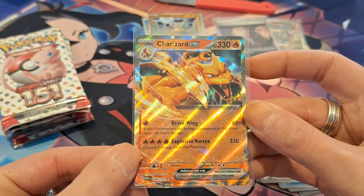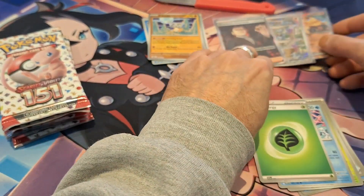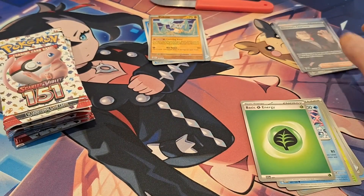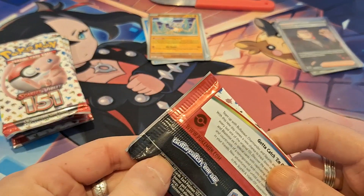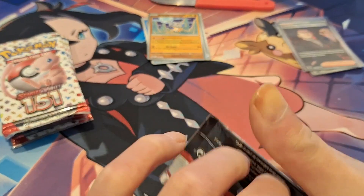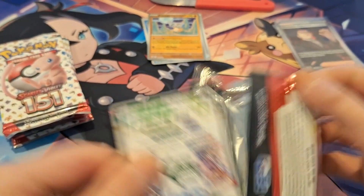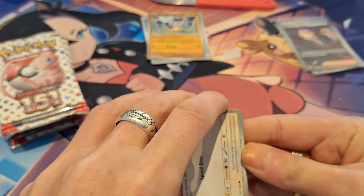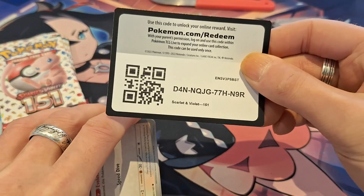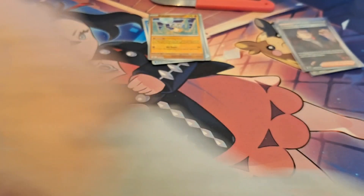Charizard EX — very nice. We have this one already. We don't have the Giovanni but we do have the Machoke. So we have one card for the binder to add. We still need one more Giovanni and the Charizard of course, which is one of the hardest ones to pull. I've pulled only one, and I've opened about 30 151 ETBs.